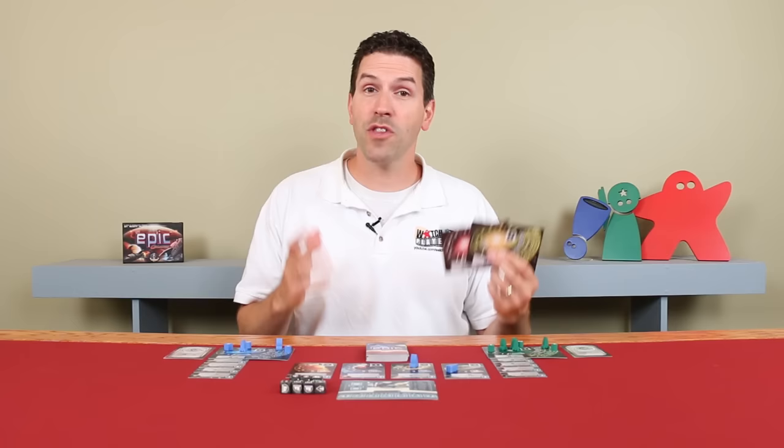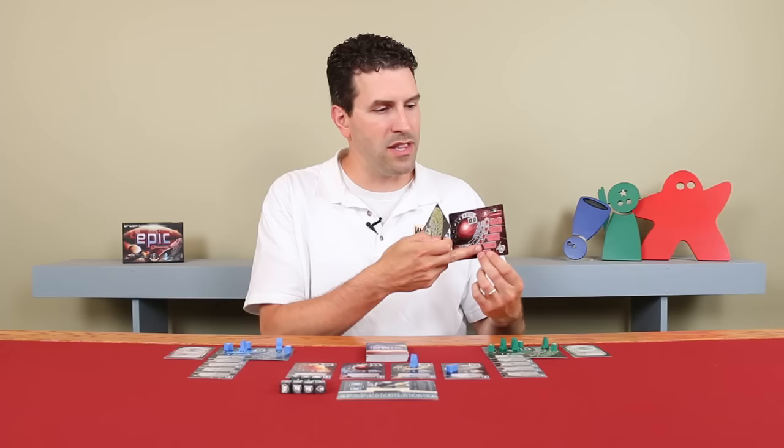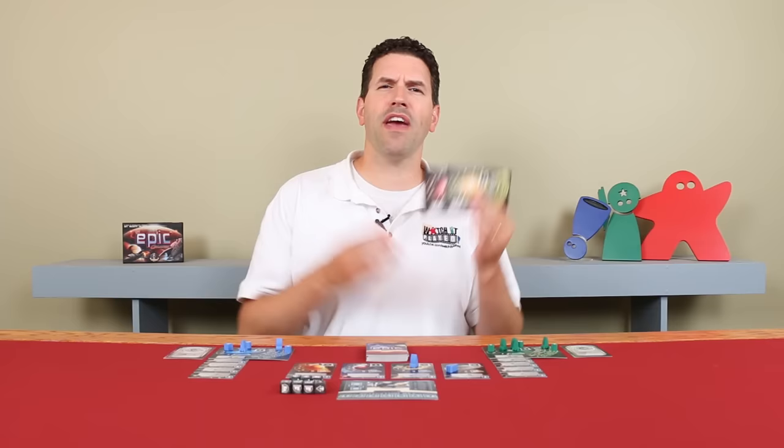And that's how you play Tiny Epic Galaxies. The rules also provide instructions for solo play, where you turn over the unused playmats, choose one of them to face off against as a rogue challenger, and each has their own special abilities that get unlocked as the rogue's empire grows. I'll leave the solo rules for you to discover on your own, but if you have any questions about anything you saw in this video, don't hesitate to put them in the comments below and I'll gladly answer them. But until the next episode, thanks for watching.